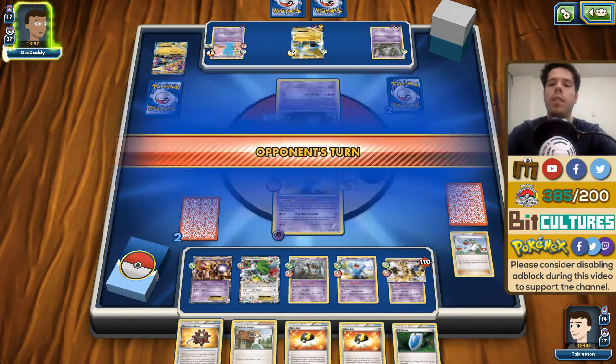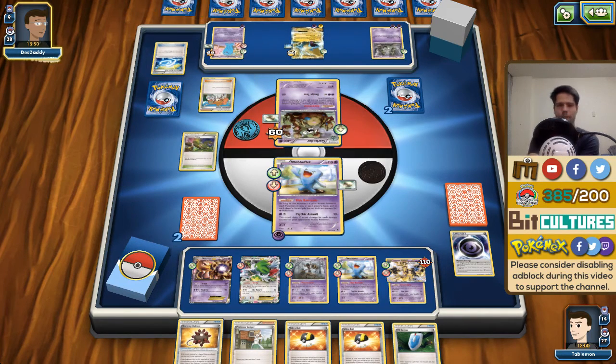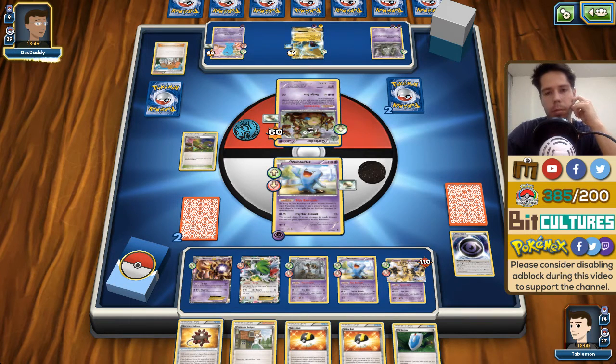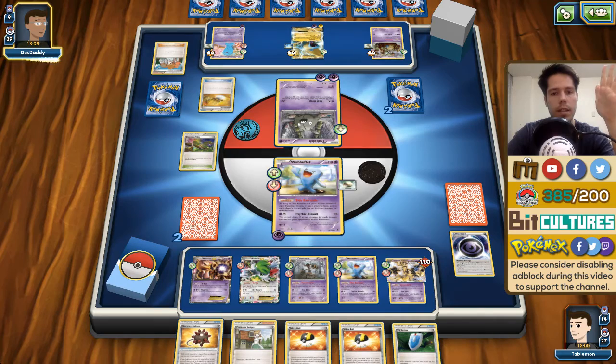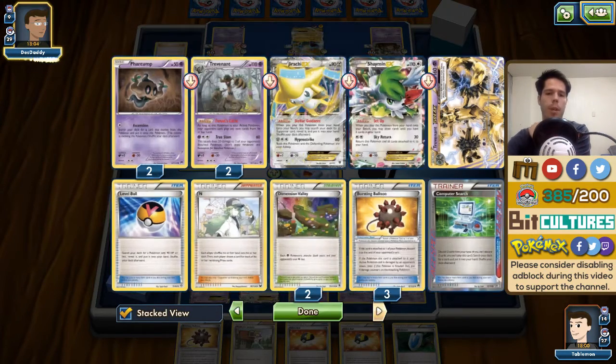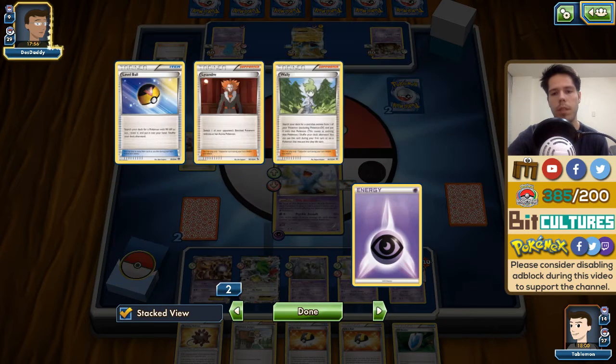Is there any way to KO that Manectric with only 30 damage on it? Definitely not. The Bursting Balloon is useful though. He gets a Spirit Link — it must be really nice to draw like that. He'll get a KO and I still don't have energy. I'm going to be KO'd with Tool Drop Rubbish. If I get an energy I can KO the Rubbish. Sacred Ash — I need to top-deck an energy so I can N my opponent down to one card.